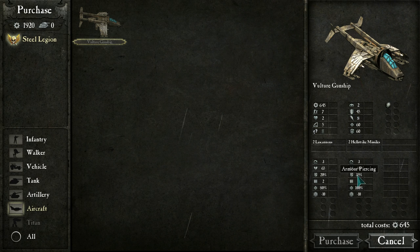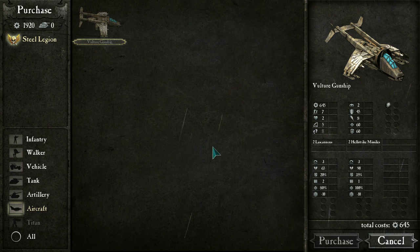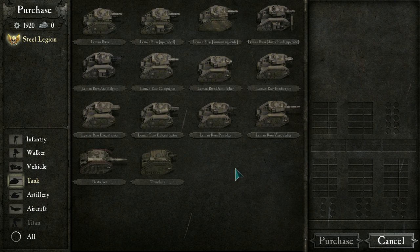We also have melee accuracy and ranged accuracy. The Vulture Gunship has two Lascannons and two Hellstrike Missiles, both with a range of three. The Hellstrike Missiles have 90 attack strength which is huge, plus 35% armor piercing. The Lascannons ignore 20% armor. The Hellstrikes get one shot each, the Lascannons get two shots each. There's also a Flyer trait: increased evasion against all attacks, and immune to being assaulted — obviously you can't assault something that's flying.